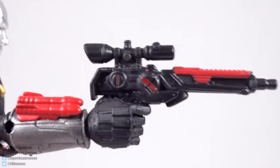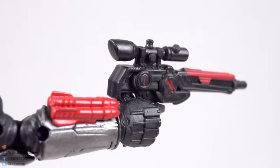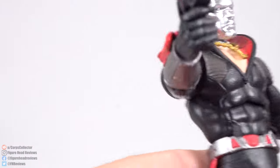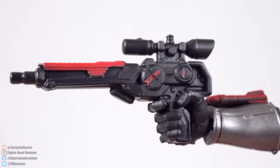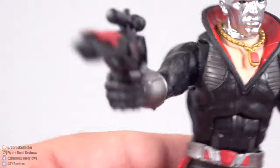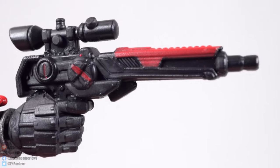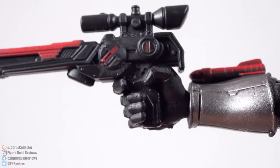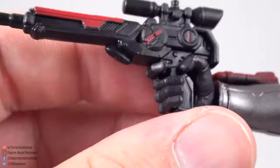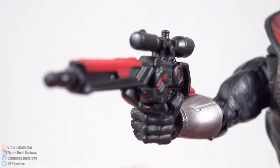Next we have this blaster, which is very cool looking — long barrel with a scope on it, meant to be held in one hand. With a mechanical engineer and weapons specialist like Destro, having a customized-looking weapon is certainly understandable. We get a little paint with it as well, and he holds it quite nicely — the trigger finger rests nicely on the trigger. No real complaints there; it fits in really well.